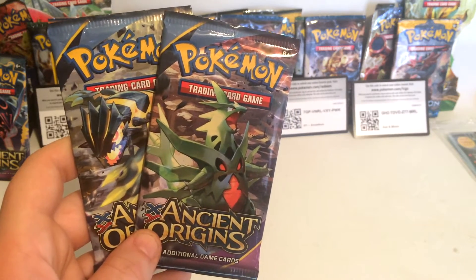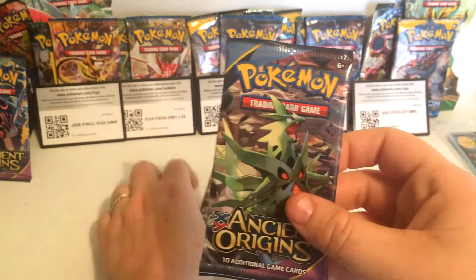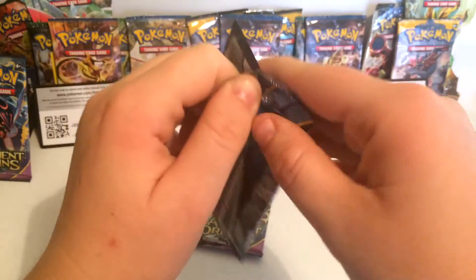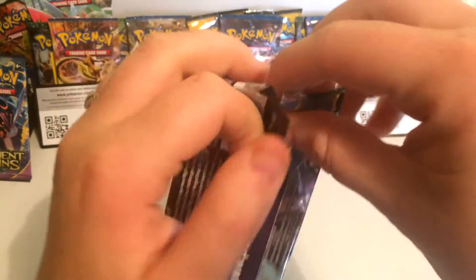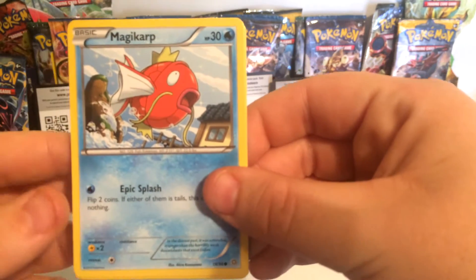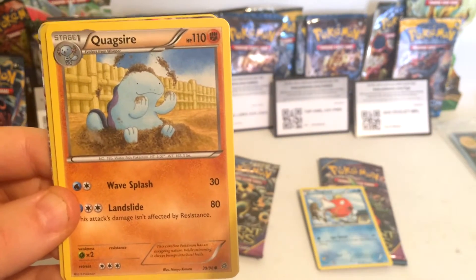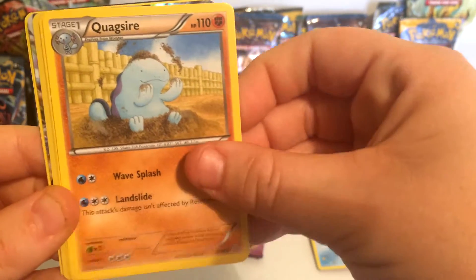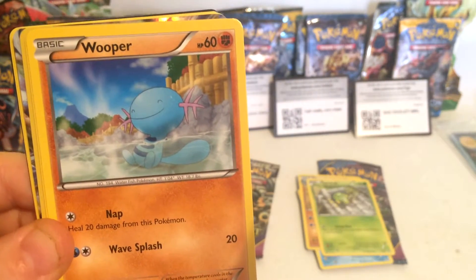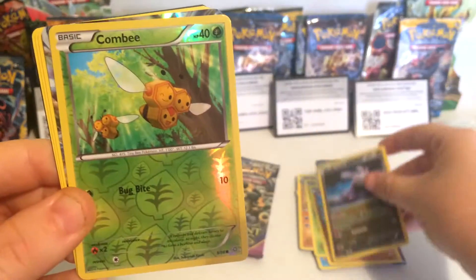Hey guys, today we are unpacking two Pokémon XY Ancient Origins booster packs. First up, at 30 health points we have a Magikarp. At 110 health points we have a Quagsire. At 50 health points we have a Spinarak. At 60 health points we have a Whooper. At 40 health points we have a Goomy.